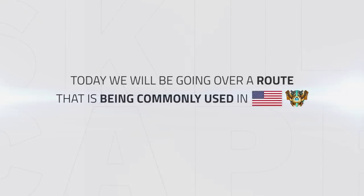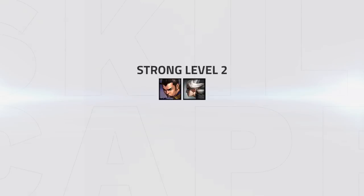Hey everyone, today we will be going over a jungle route that has become increasingly prevalent in NA Challenger. In fact, many of the top streamers are using this route quite often. Right now, a lot of the meta junglers have a strong level 2, such as Xin Zhao or Camille, in order to secure early Scuttlecrabs.